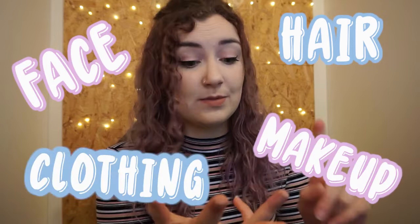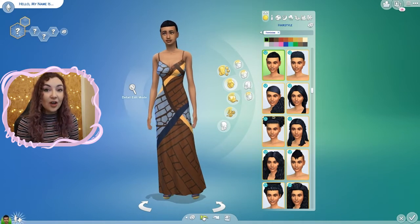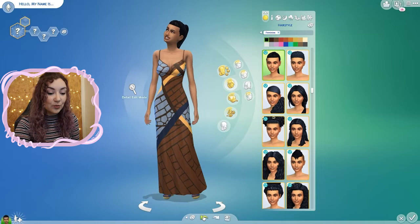So what I'm going to do is randomise her in, but I maybe need to structure what I'm doing. We've only got five minutes, so: sorting out the face, sorting out the hair, make-up, clothing. This is going to be difficult. Let's just do it and see what happens. So if you're ready, let's go. Okay, timer is set to five minutes. I'm going to press go and randomise her and see what we get. Three, two, one — go!